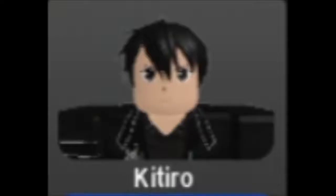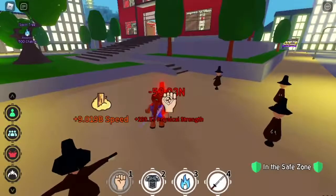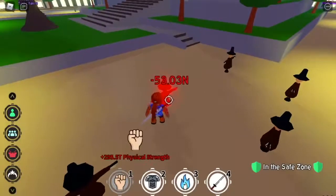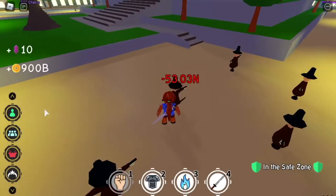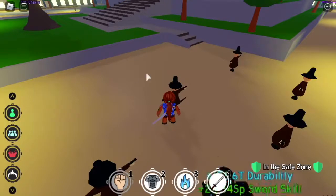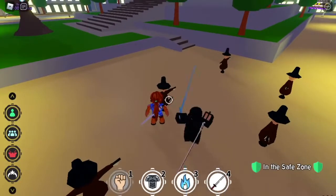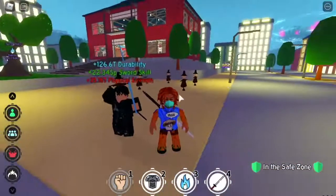For the first champion from Fight Pass number 1, we have Keter. If you were lucky enough to unlock this champion, let me show you what it does. Our baseline damage is 53N. Let's summon this champion. It increases damage — the damage is 71 by now.